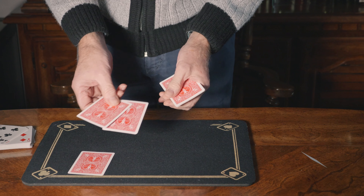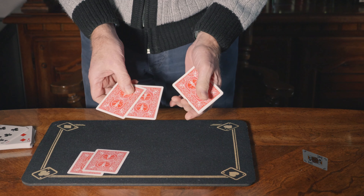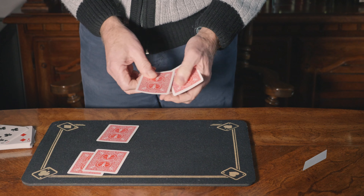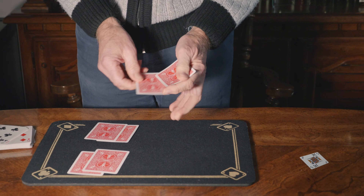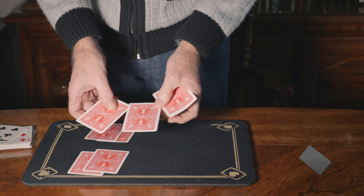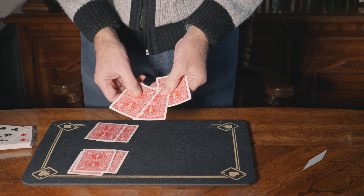Say he chooses the bottom this time. You then say: look, choose one of these two cards for me. Say he chooses this one. You say: please do exactly the same again — choose one of these for me. Say he chooses the top card. You then say: now choose one for you. So he chooses say this one, and you then say: choose one for me.